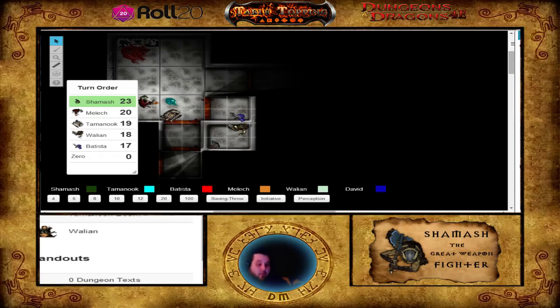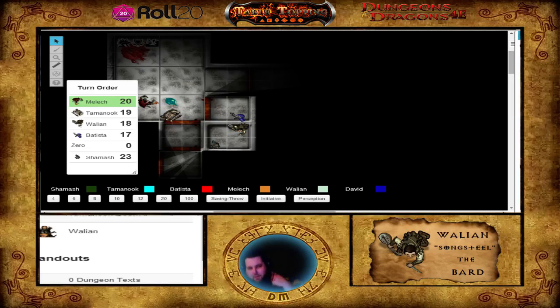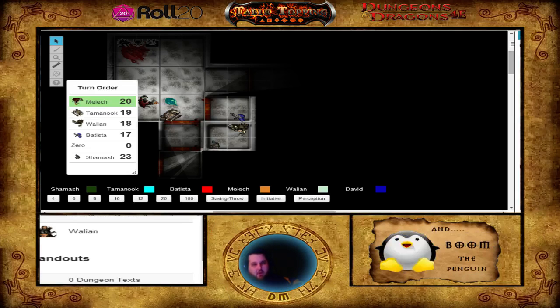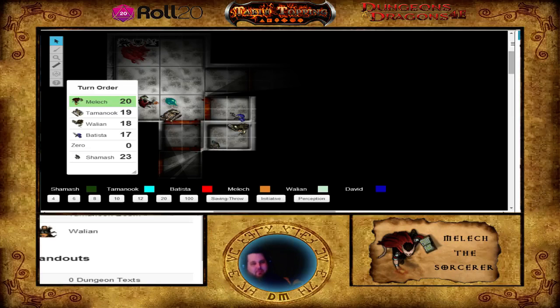I'm going to point the door out to Whaley and let him know there's one here. It looks like it would potentially be another one of those lever doors. Let's just go in order because it will be easier. Melek, you're all the way back there. If you're going to do movement and stuff, you can do it, but it's sort of like you're in a skill challenge so you only get your movement. So what are you doing, Melek?